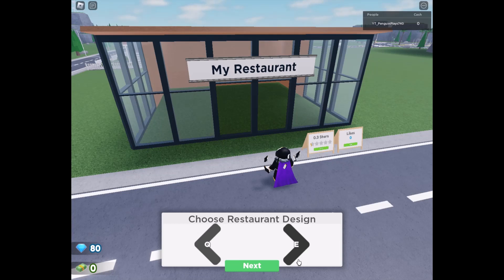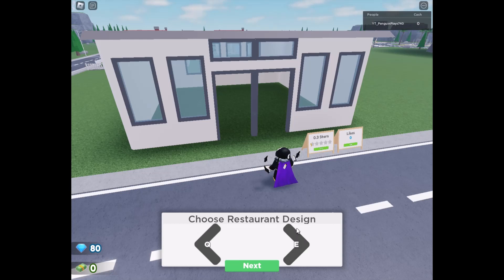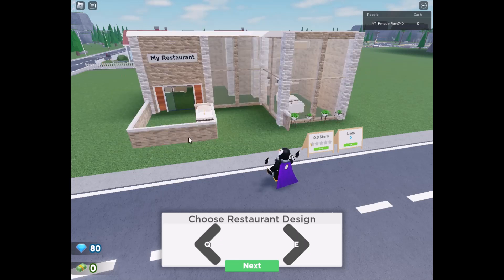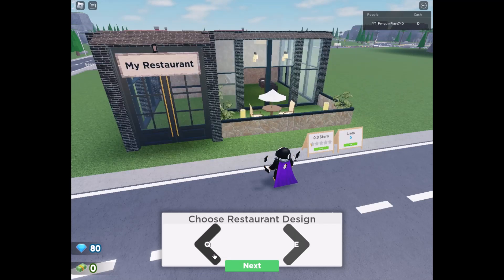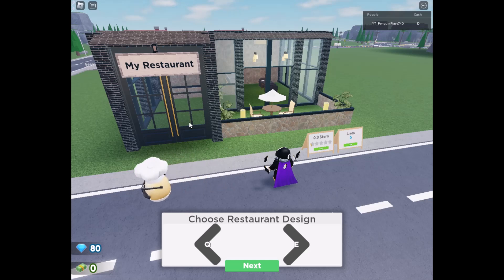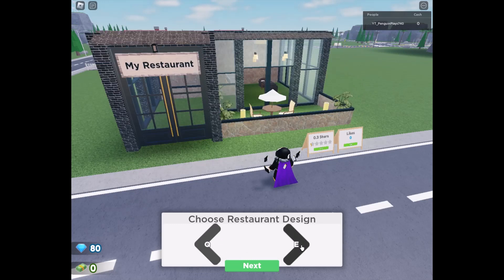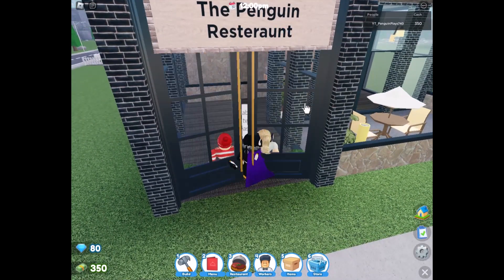Oh, this is interesting — what do I want my restaurant to look like? That one's quite nice. There are a lot of options. Okay, it's either between this one, this one, or this one. Oh there's a food egg. I'm kind of thinking this one just because why not, but this one has an outdoor area. Let's go for this one — we'll change it up later and make it look all nice.